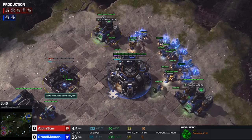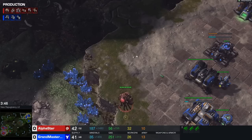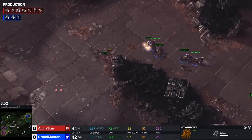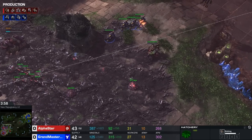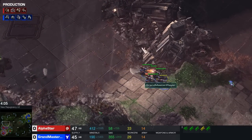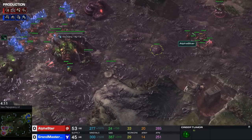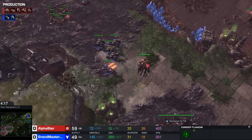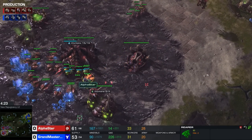We see a quick second gas from the Terran, most likely indicating heavy Starport tech - maybe a Fusion Core, Banshees with cloak, or a Raven. We also see a very quick Roach Warren from Alpha Star with a third Queen in production. Four Hellions poke forward looking for the third base. Alpha Star may be going for a two-base all-in with a fake third - it's 33 workers, five Roaches in production, but the third base is actually done.